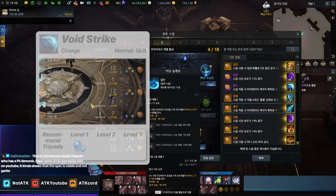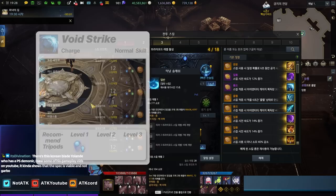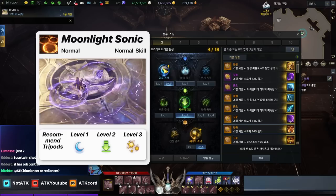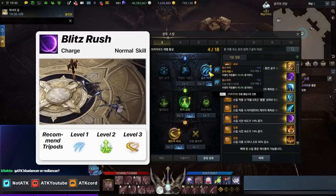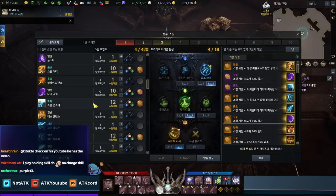If you're RE, you have your gauge gain-related tripods from Void Strike. You have Soul Observer. You level up three of them for the faster casting speed and then the damage-related ones. RE uses the Moonlight Sonic — you level all three of them, and the Spin Cutter cooldown. Blitz Rush, on the other hand, you might want to be max leveled as well because it increases crit rate, because crit rate is kind of really bad for Deathblade.